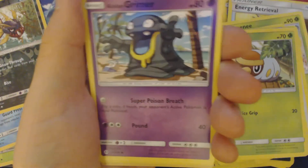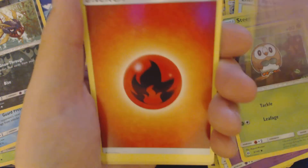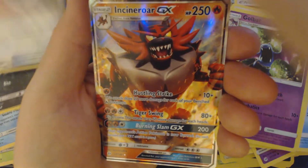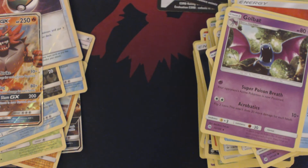Got here: Grubbin, Spearow, Alolan Grimer, Rollit, Drowsy, Fire Energy, Araquanid, Professor Kukui, Golbat, Reverse Holo Nest Ball, and Incineroar GX. And now for our final booster pack.